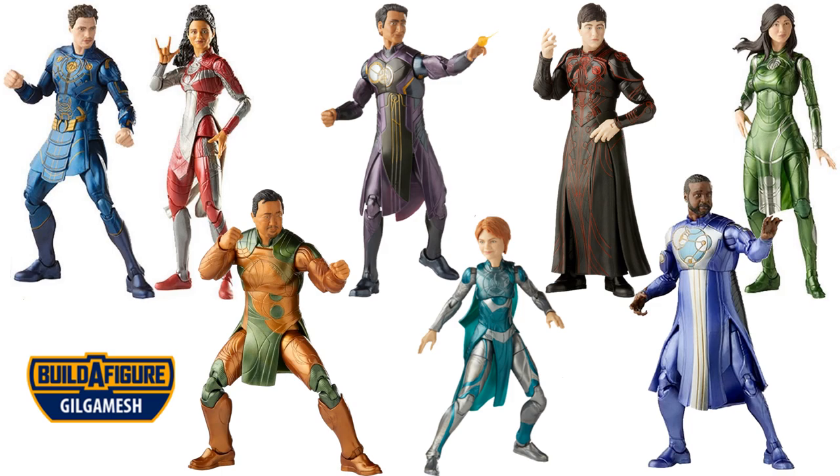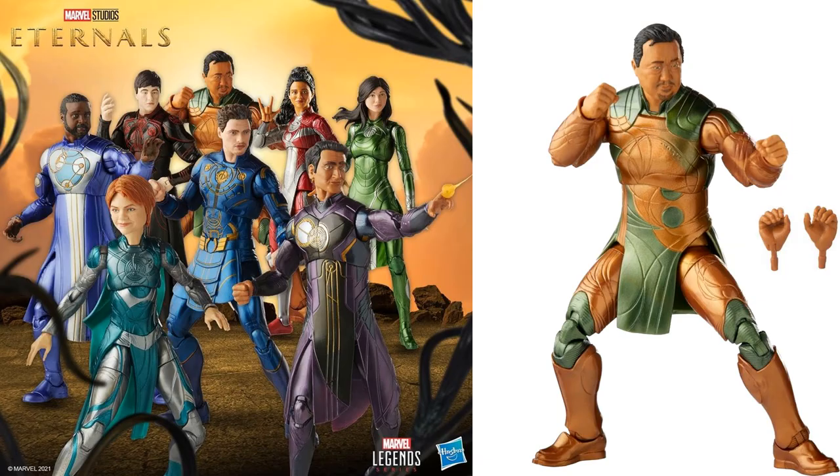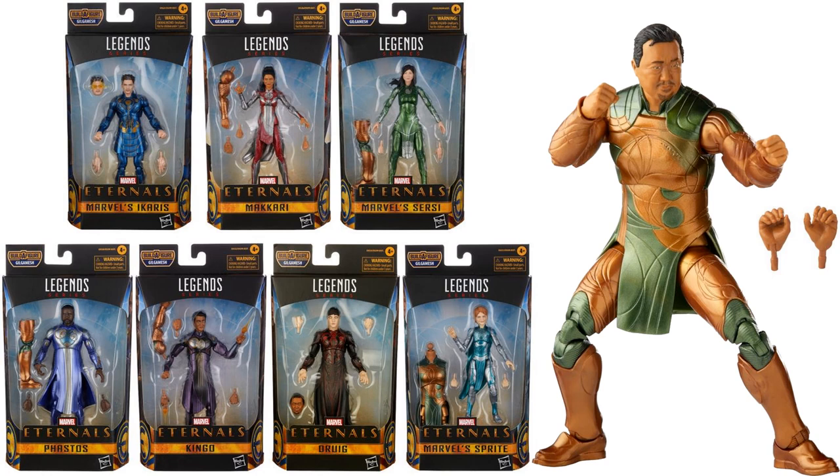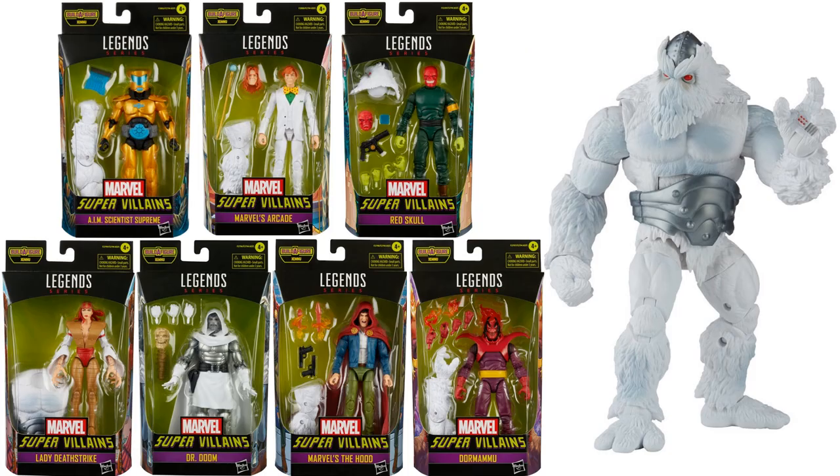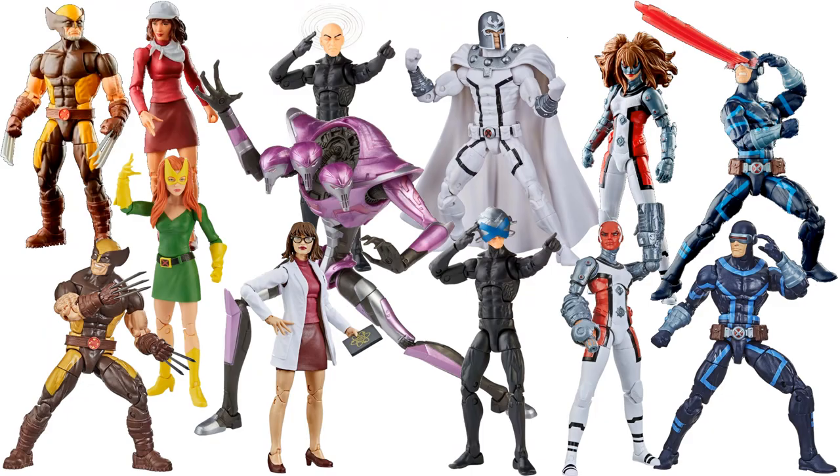An all-MCU wave of The Eternals gave us the Gilgamesh build-a-figure. It's a really cool wave and not a bad movie, but it did peg-warm because the figures got leaked and released before the movie ever hit. Then we have the Bring on the Bad Guys wave with a Xemenu build-a-figure — all comic based, all bad guys. Then we got a House of X/Powers of X wave with a Tri-Sentinel build-a-figure. Really cool that most of the figures in this wave actually had alternate heads so you could make multiple figures.